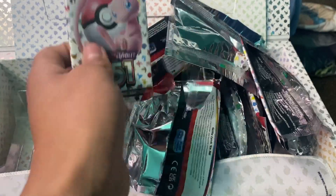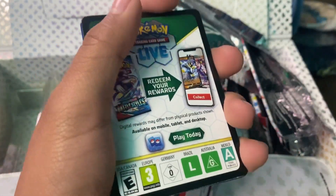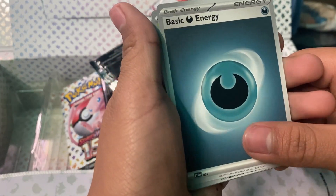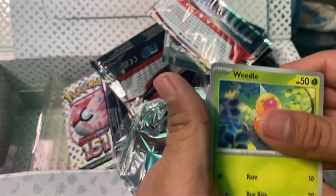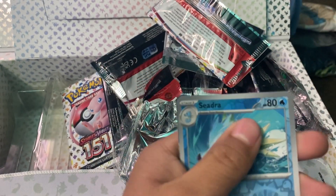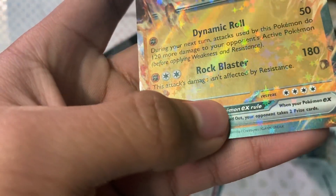Now guys, this is our last booster pack. Let's see what we get. I'm not actually sure if we'll ever get a Charizard in one of these — kind of hoping. I already have Charmander and Charmeleon, I just need a Charizard. Basic energy, Caterpie, Eevee, Dome Fossil, Weedle, Onix, Dragonair, Rhyhorn, and last we have a Golem EX right here. Nice — our last one is a Golem EX.